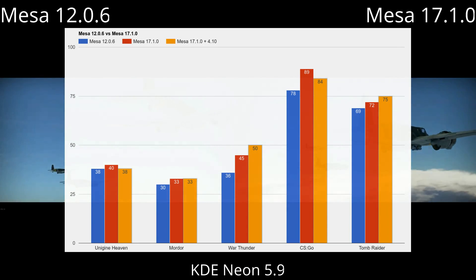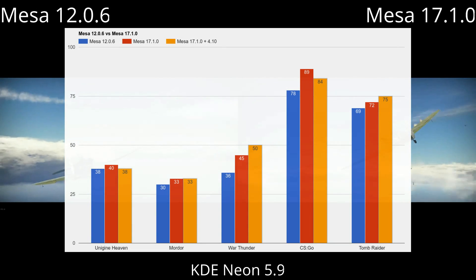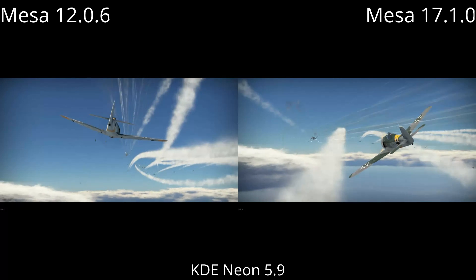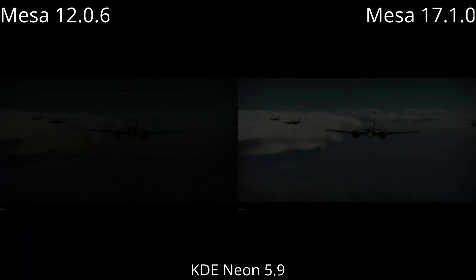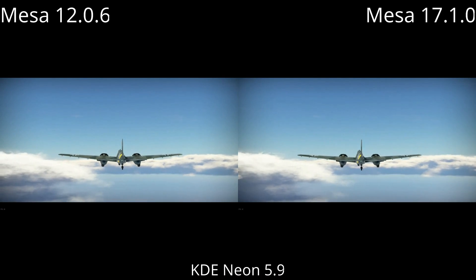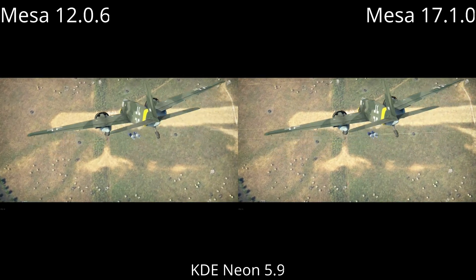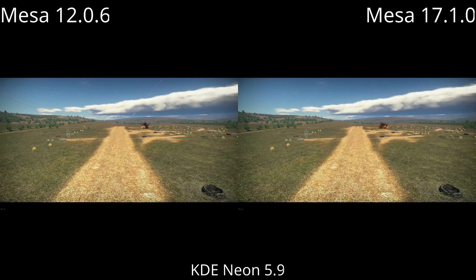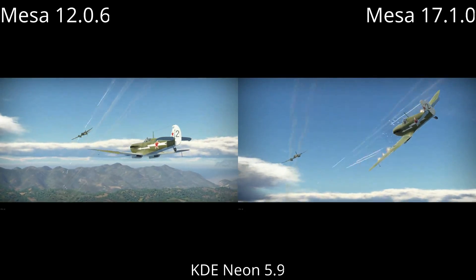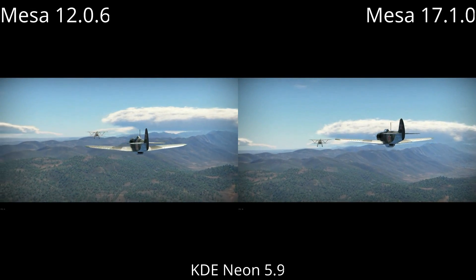In some of these cases, we actually lost performance by having the latest driver. The Heaven benchmark and CSGO showed lower frames per second when using the latest driver and latest kernel. The most popular comment points out that most new games require Mesa 17.x, and the commenter is probably referring to the fact that Mesa 17.x supports OpenGL 4.5, whereas Mesa 12 only supports OpenGL 4.3. While that's great, we didn't test any games that required OpenGL 4.5. Just because your driver supports a later version of the display API doesn't automatically mean you're going to get better performance.